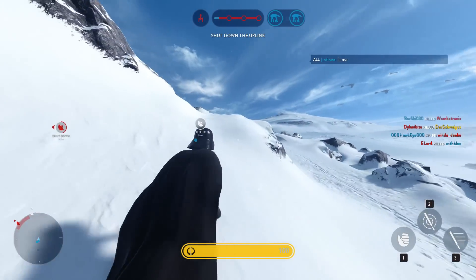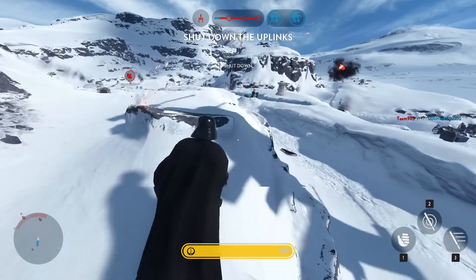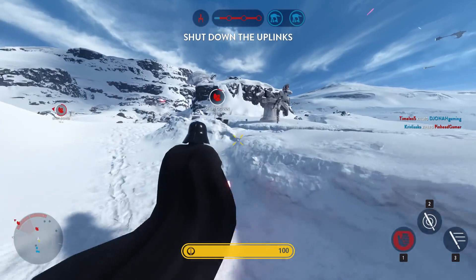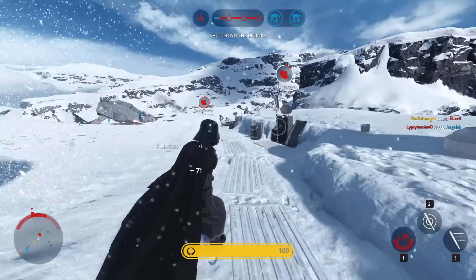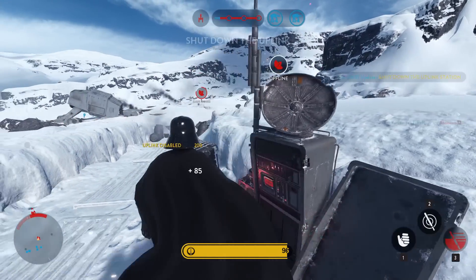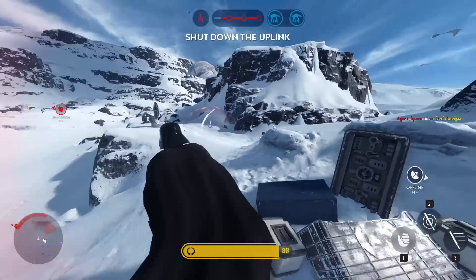Don't underestimate Darth Vader's Force Choke. I see this ability being neglected a lot. Often when I see Vader I'm able to turn around and run away, which shouldn't be the case. The Force Choke has a lot longer range than you might imagine, and since it's also able to catch people in the air, even those who jump back away will be an easy target for you. Due to its short cooldown you should make sure to spam it as soon as it's off cooldown.